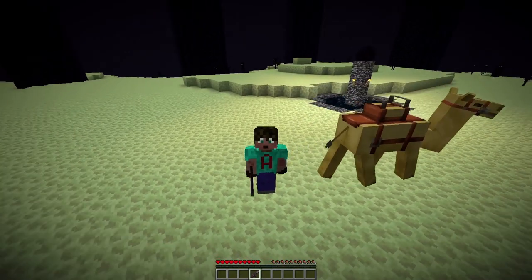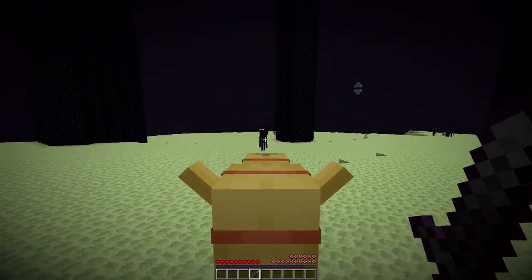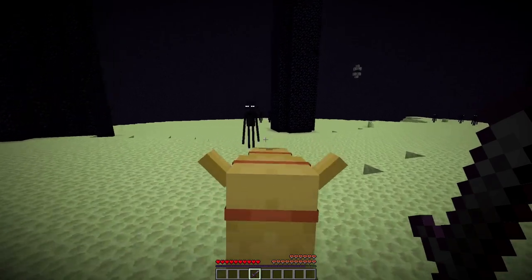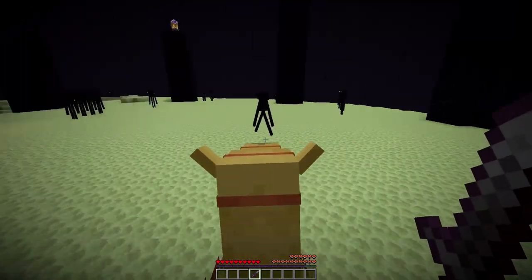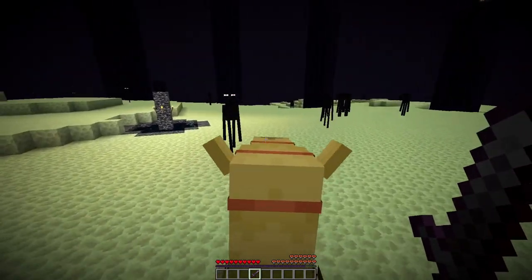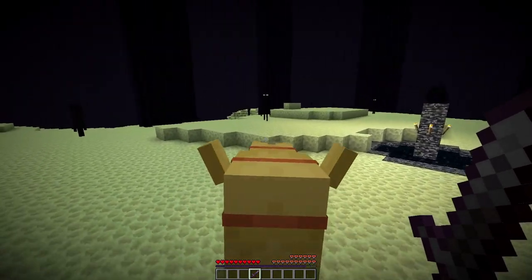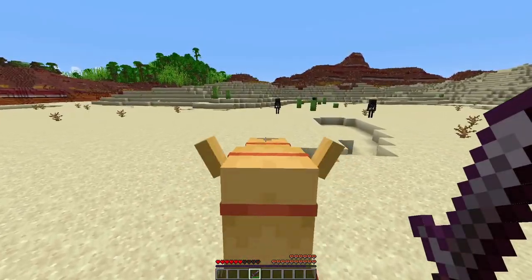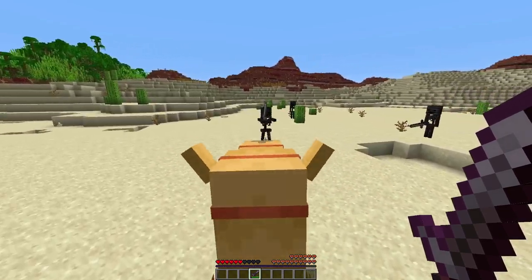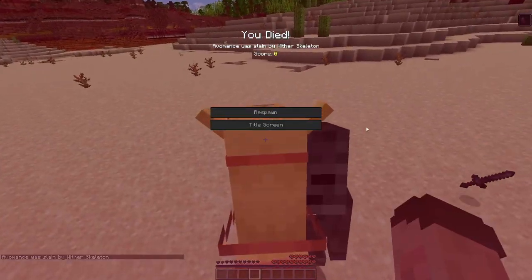This strategy rather bizarrely also works on endermen. If you bring your camel through to the End and look a little enderman in the eye, even though they are tall, they can't get you on the camel — the camel gets close and the enderman just teleports away. However, wither skeletons, which are officially shorter than endermen, don't seem to have the same problem. Bang — they hit you straight away. How is that even fair?